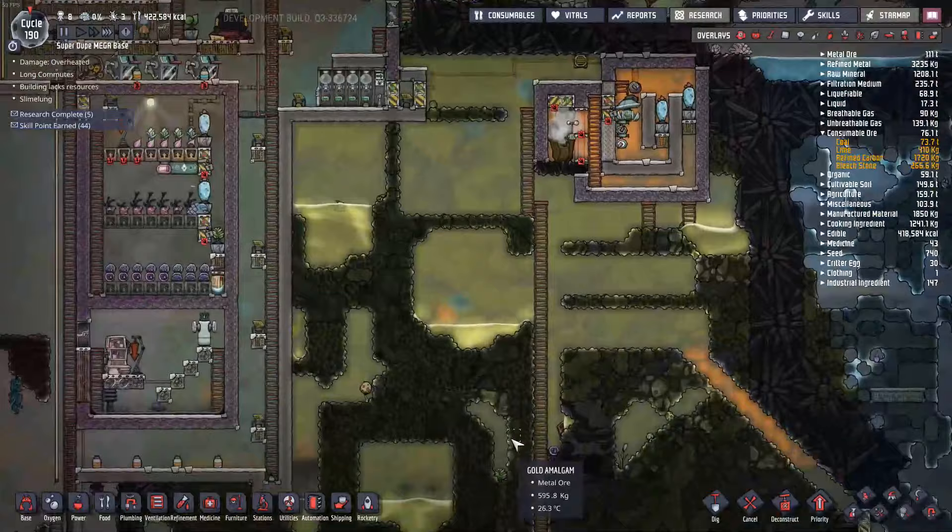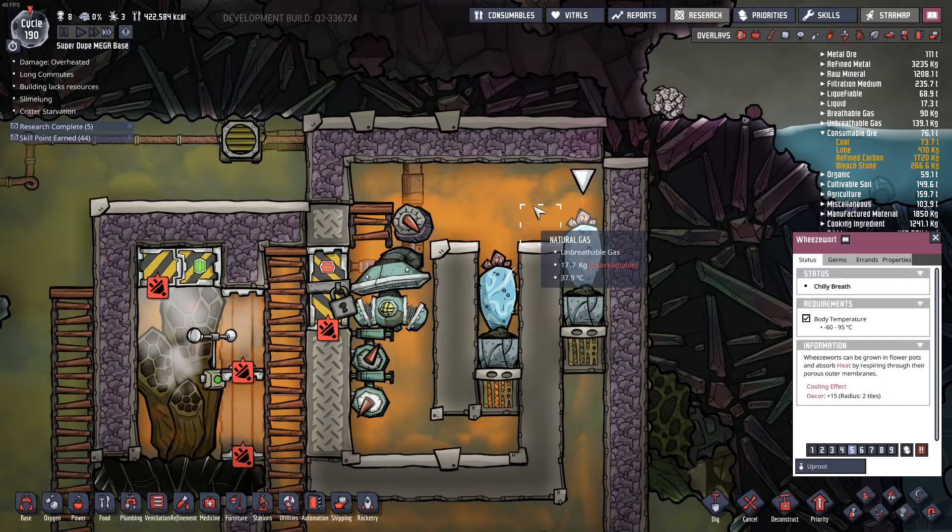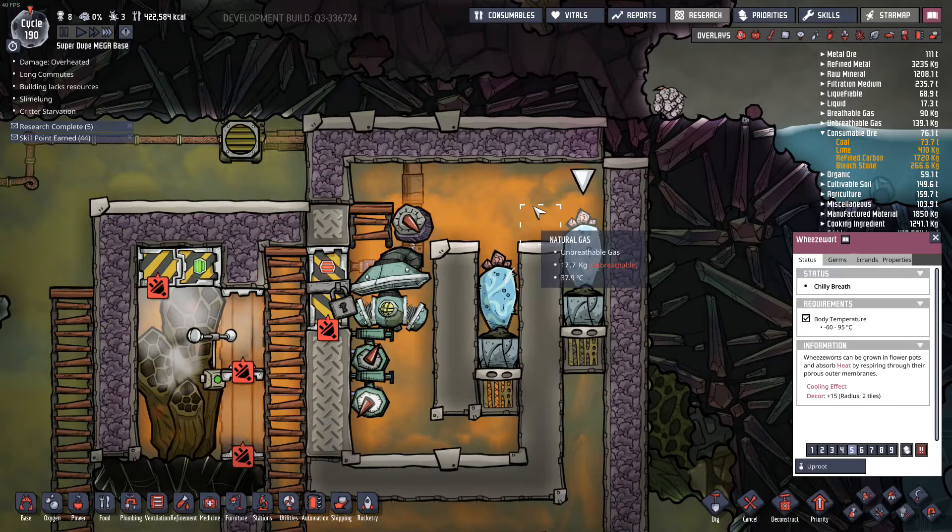We've made it to cycle 190. I think things are going pretty good here, so I'm just going to have to call it right here. This did work out really, really well — the Venturi Weezwort. Beautiful. Hope you guys have enjoyed this episode of Oxygen Not Included. Thanks for watching, have a great day. If this looks like the channel for you, maybe consider that subscribe button. Stay awesome, guys — peace. Wrathcar out.